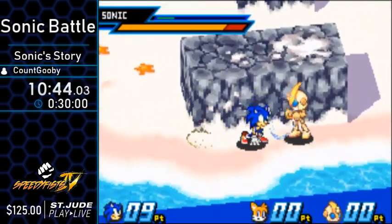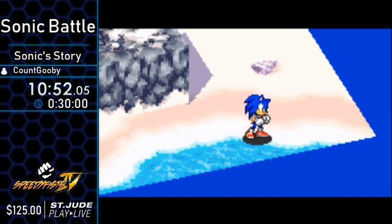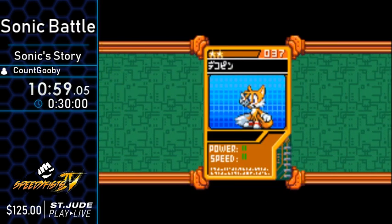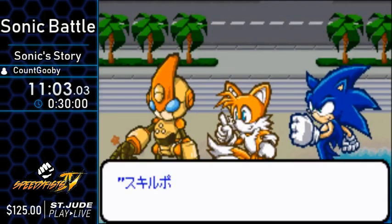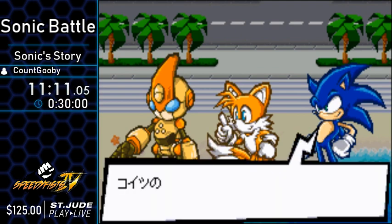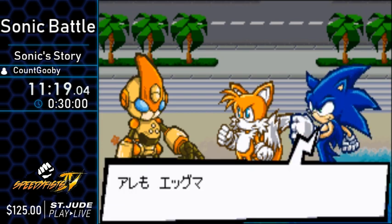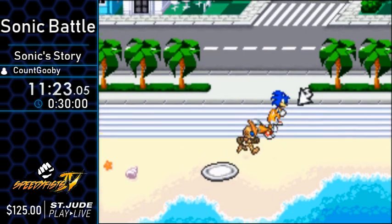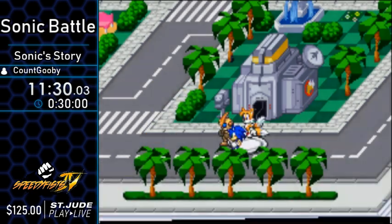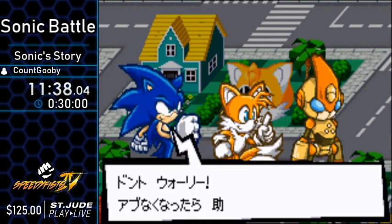Fun thing about one of Tails' moves in this game is that it's actually a reference to Chu Chu Rocket — he drops a mouse that can be a bomb, which is kind of fun. I always confuse Tails' lab and Tails' house.